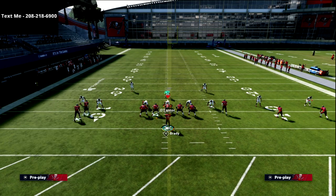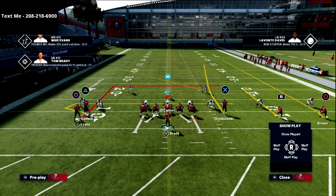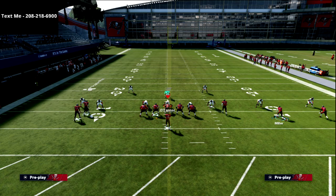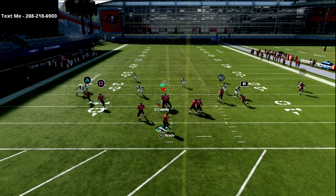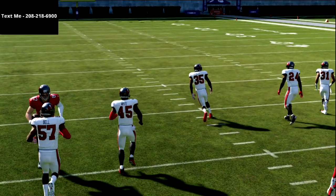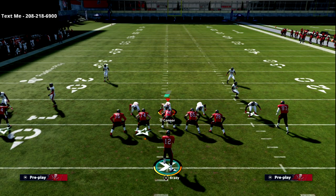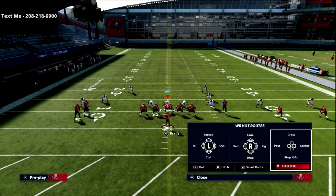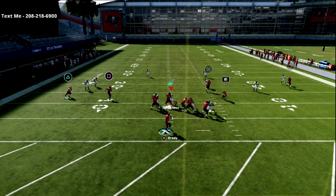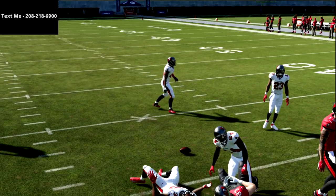Now let's talk a little about Tampa 2 and cover 2. Against two high safeties or cover 2, the tight end is going to run a post route — other than that he'll streak. You can hit him right in the seams. You're not going to get a ton of Tampa 2 — I've been running this offense for a while and I've mainly faced cover 3 or cover 0. You'll also see cover 4, where the tight end runs that seam. That seam is an interesting route and it's actually really good against cover 3.